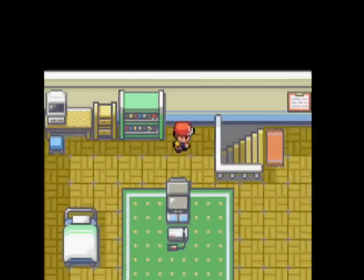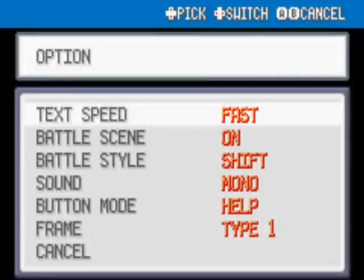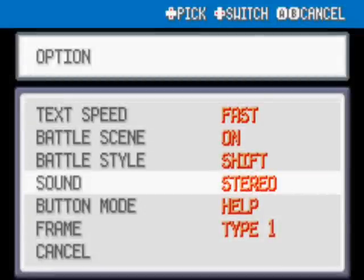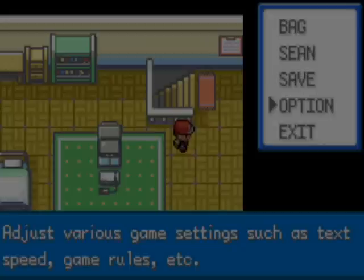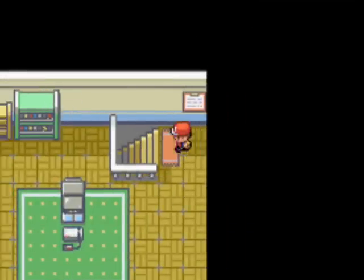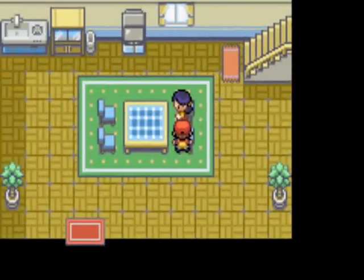I'll go into the options and change the text speed to fast, the sound to stereo, and change the battle style. Let's move on and go down the stairs. Here's our mum, but we don't really speak to her very much during the game.